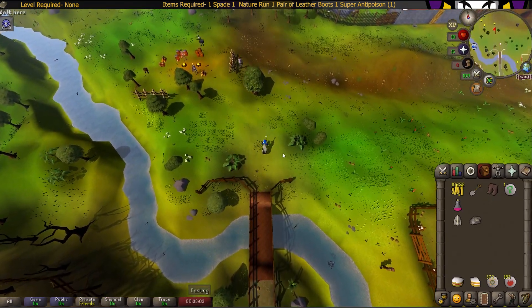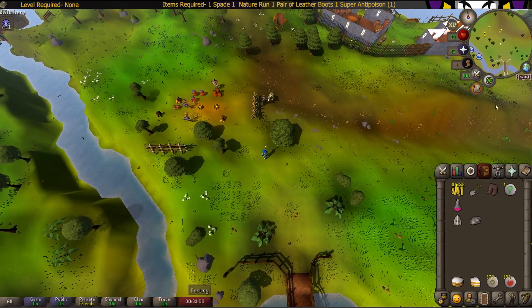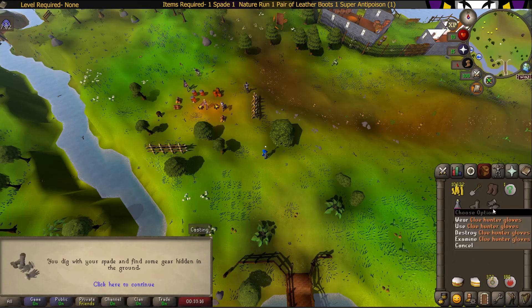Both the gloves and the boots can be found in the same spot, just next to the oak tree down here. It's north of Ardougne, right across the bridge — north of East Ardougne, just right across the bridge. Just dig here and you have both the gloves and the boots.